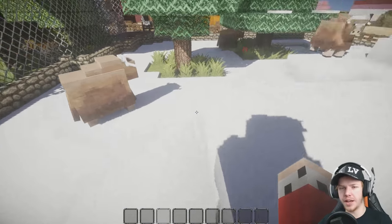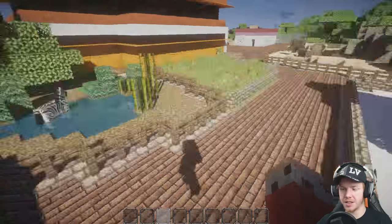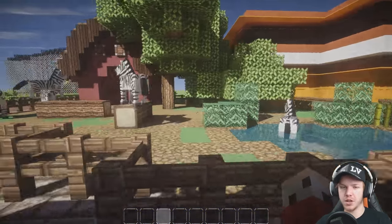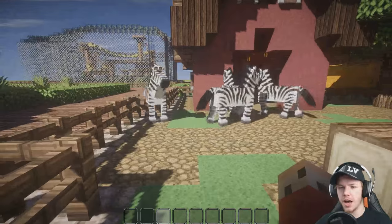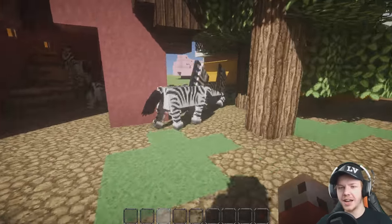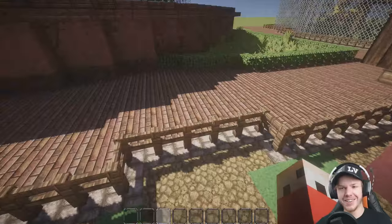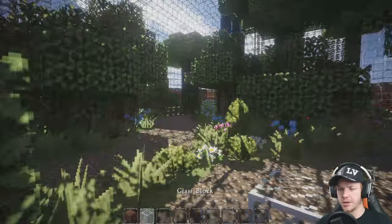We've got the musk ox over here - we made a nice sort of snow environment, I think it's suited to their very woolly look. Then we've got zebras over here - this is what I'm talking about with the really cool AI. These actually move away from you, they're a little bit nervous creatures. We can actually herd our zebras without touching them - we don't have to lead them or anything, they'll just move away from you. Get in the barn! It's so cool. The butterfly tent was one of the first things we did - I still don't have working doors on it though, we need to do that.